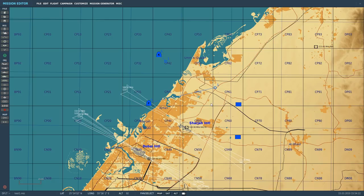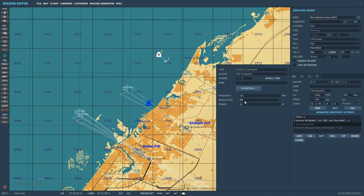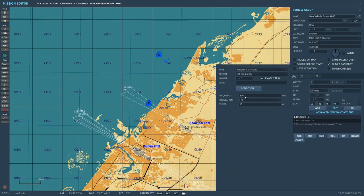Let's have a look at today's mission. We're in the mission editor and there are some things we'd like to navigate to. First, we've got an S-3 Viking transmitting on 131 megahertz in AM modulation — he's set up to transmit a wave file and that's how we're going to find him. Then we've got an Abrams tank on the ground transmitting on 320 megahertz in FM modulation, so we'll need to set our radio up for FM.